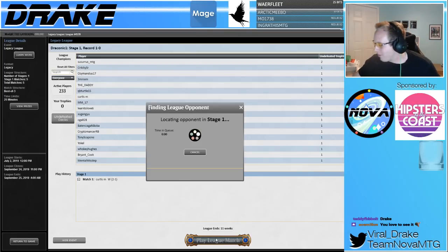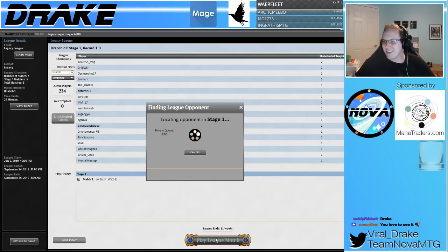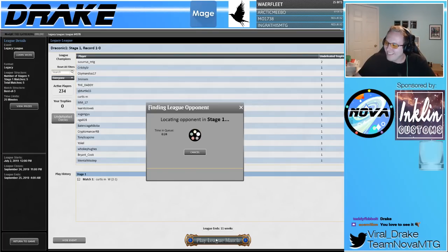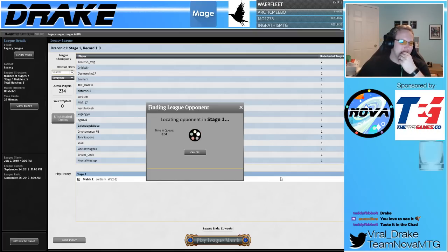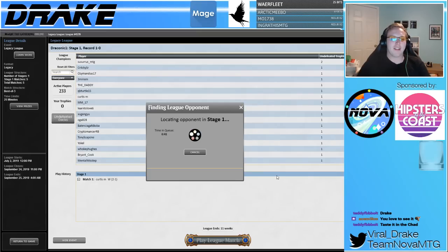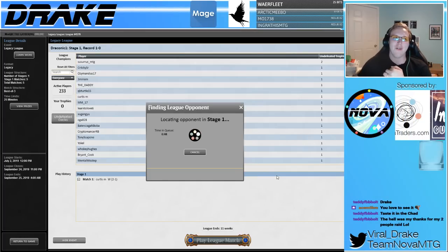That was a true Delver game. They kind of began to stabilize, we got to punk them out with Lightning Bolts — just razor-thin margins where we win. You love to see it. I was really mad that I was about to lose that because in the beginning of the game all our stuff lined up perfectly. Then they drew like two or three runners in a row and I was just like, oh no. Then they had the Scavenging Ooze — it was just bad.